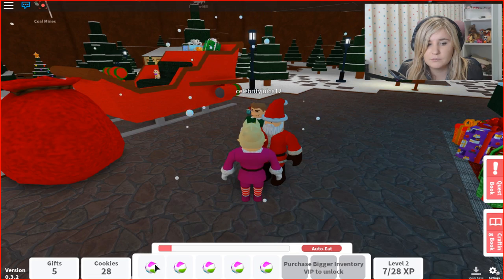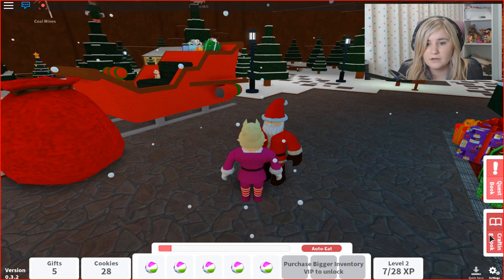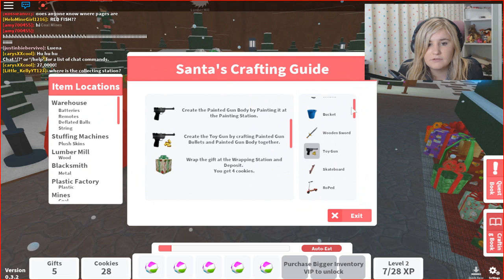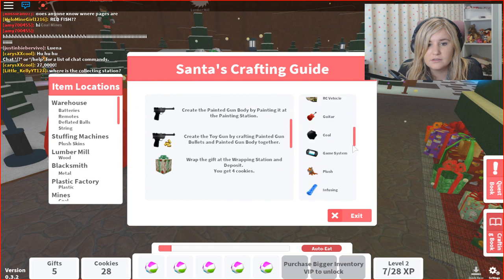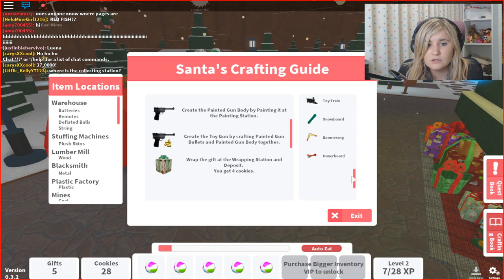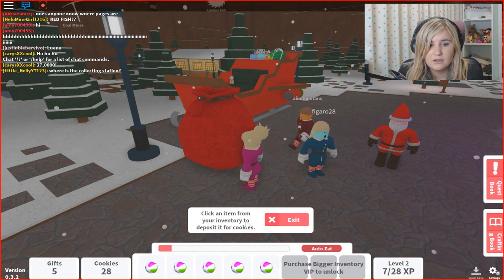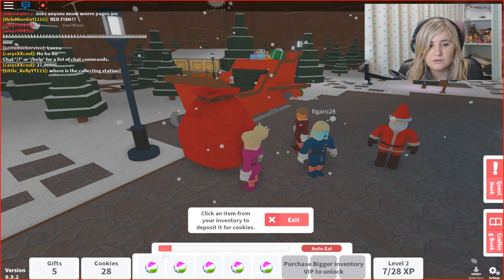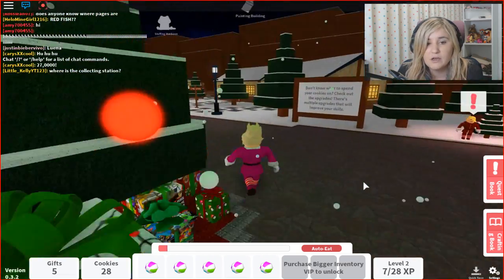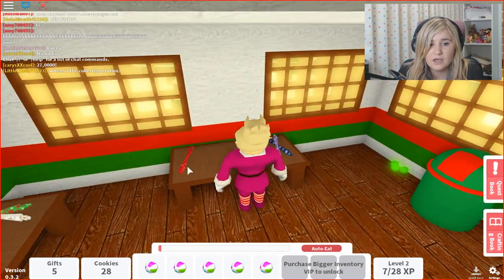Maybe we've got to give them to him. Here you go Santa. Let me have a look — quest book, crafting recipe. Maybe we're not doing something wrong. Deflated balls. There's so many things you can make. Maybe we need to deposit them in his bag. Here we go — one. We have to wrap them! How silly could I be? Let's go over to the wrapping tables and wrap these balls up so we can give them away. Wrap these up.